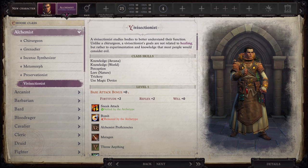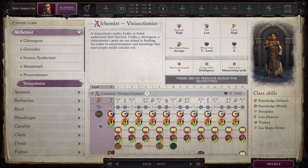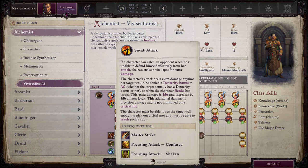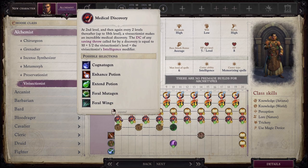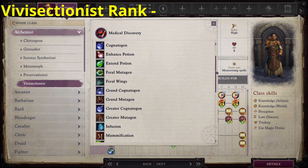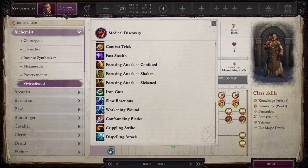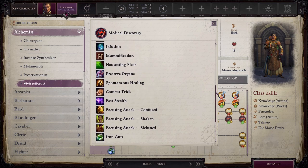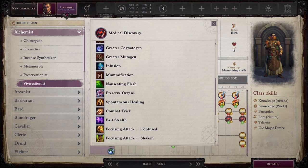Last on the list is Vivisectionist. This class completely loses the ability to throw bombs or select discoveries. In exchange, you gain a full 10 ranks of sneak attack damage. You'll also gain 10 opportunities to choose a Medical Discovery, which is a reduced list of discoveries and rogue talents combined together. So while you will still be able to pick up options like Greater Mutagen, you will also have options like Weakening Wound or Dispelling Attack. At 10th level, you gain access to an expanded list of rogue talents in your Medical Discoveries list. I give this class an A. It's fantastic as a one-level dip to pick up Mutagen, great to multi-class with other classes that make use of sneak attack like Slayers or Rogues, and a solid option to take all the way to level 20. One knock I have against this class is that thematically it only makes sense for an evil playthrough — it's readily apparent that you enjoy dissecting bodies to figure out how to heal people. Other than that, it's a fantastic option that will almost certainly help your team.